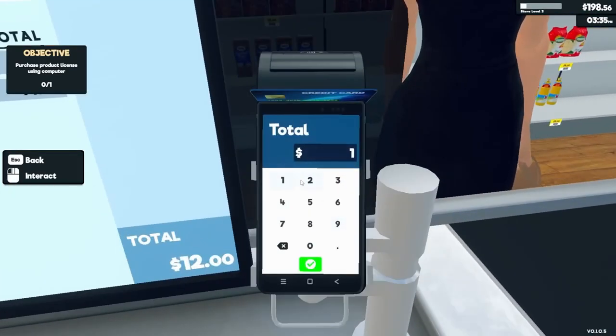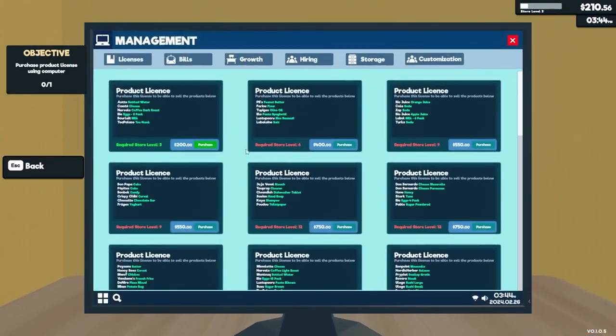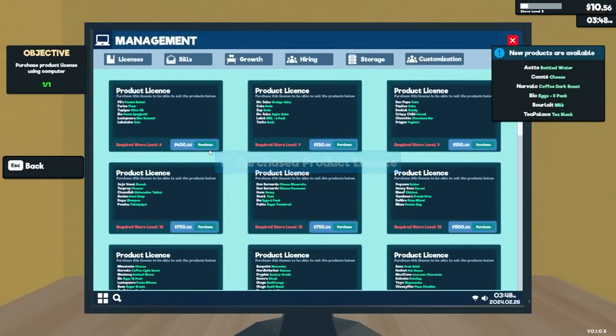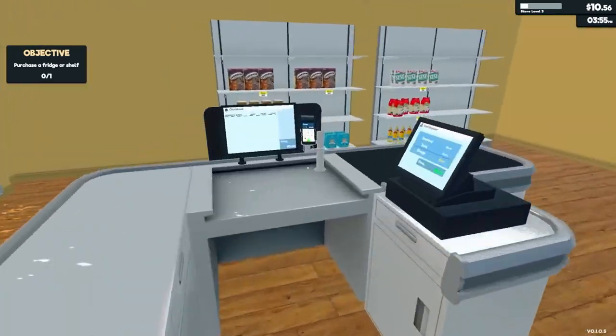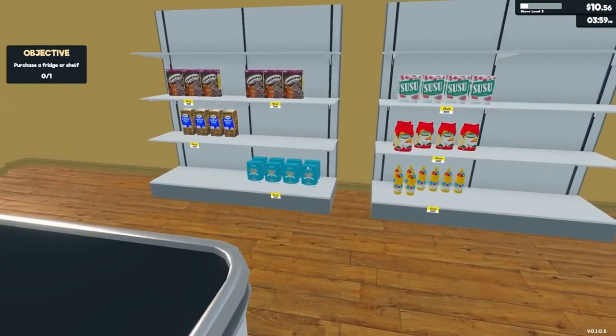Finally, create a natural flow in your store by grouping similar items together. This not only makes shopping easier and more pleasant for your customers, but also streamlines the restocking process for you and your team.